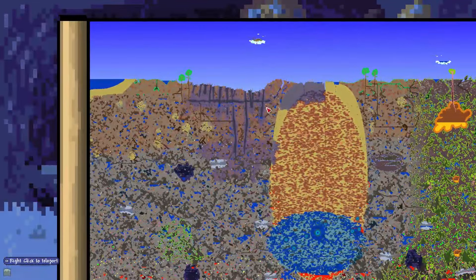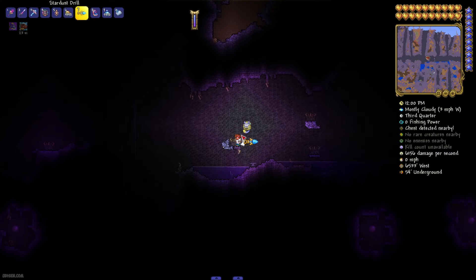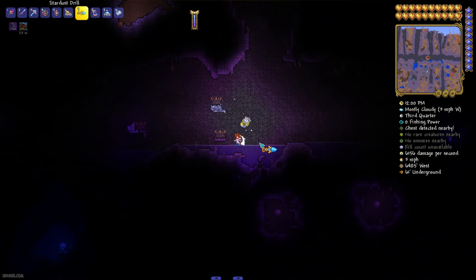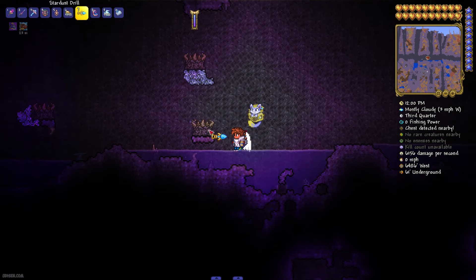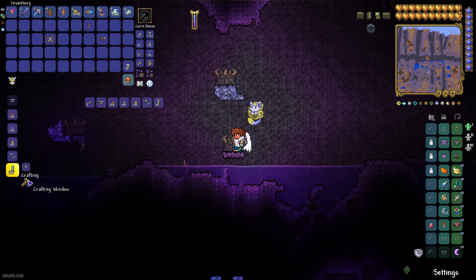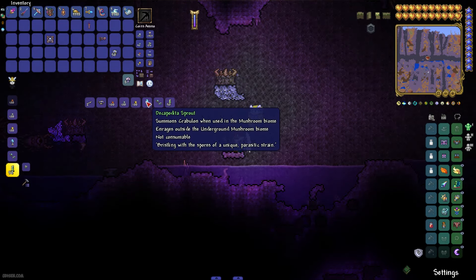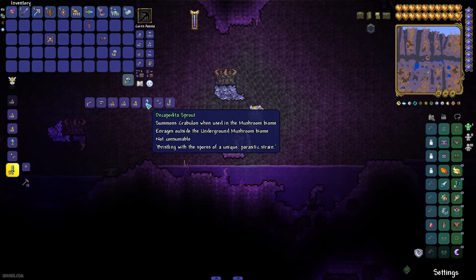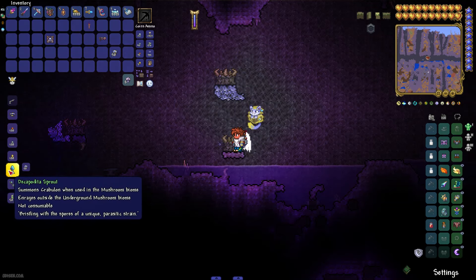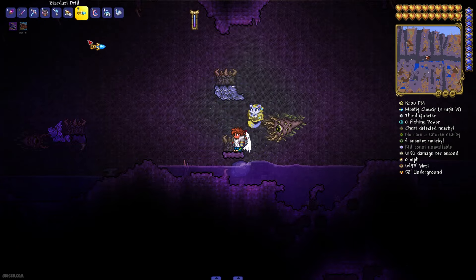After that, go and find the evil biome. If you have the Corruption biome, go inside it. If you have Crimson, go into Crimson. Here, find the Demon Altar — in Crimson biome they have a red color, in Corruption they have a gray color. Stay here, it is a workstation. Use all your mushrooms and craft the Decapodita Sprout. We spend 50 mushrooms for that.